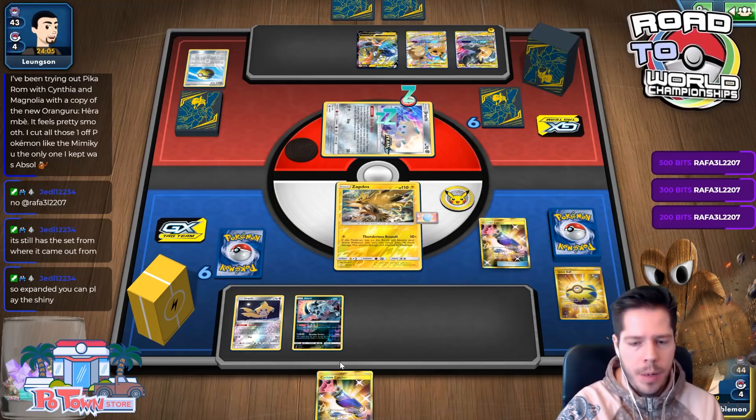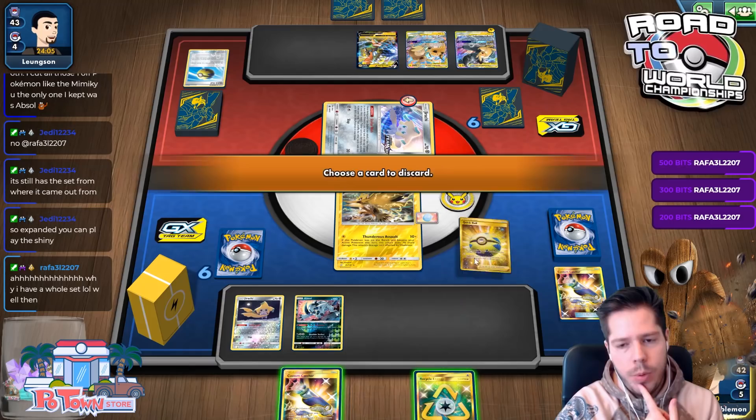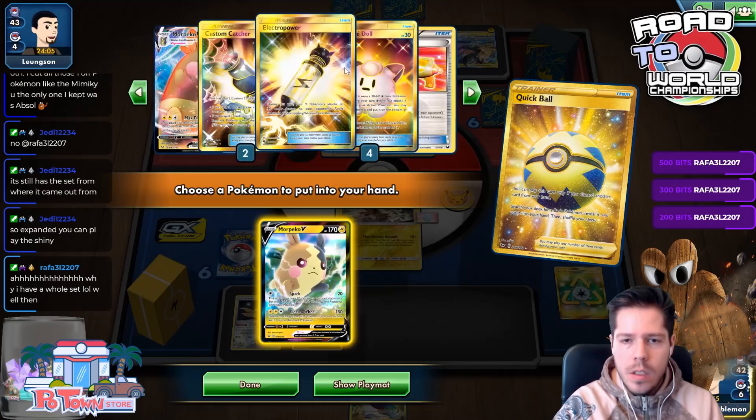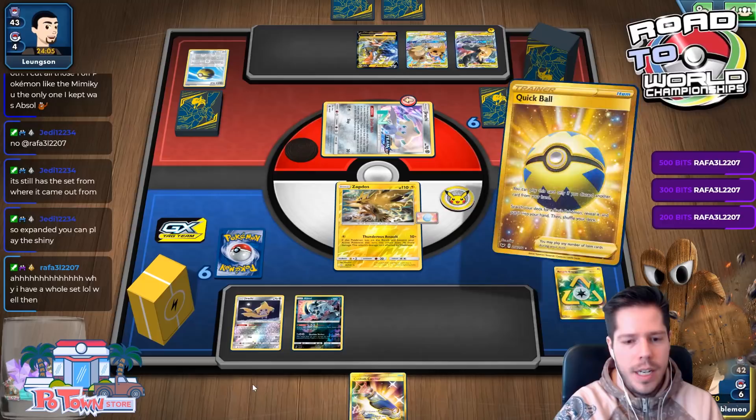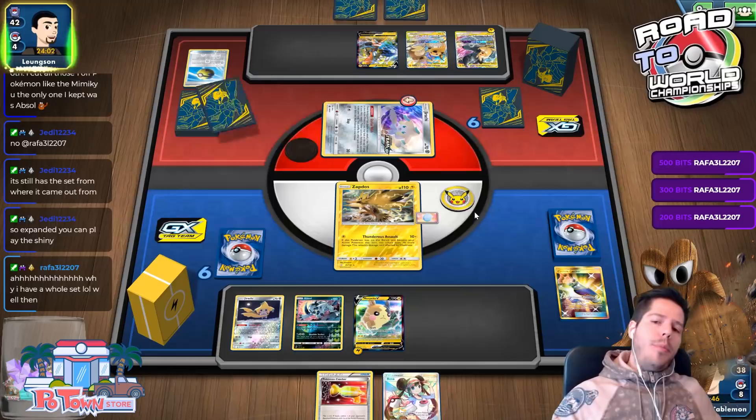I'd love to attach to Morpeko but I'd also love to not be in Vtrode like I currently am. My Memory Energy is prized — that could be a big problem. I'll pass. I'm rooting for my opponent to KO me, but hopefully they don't.